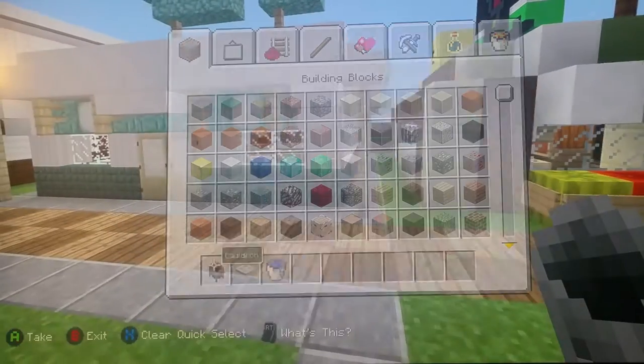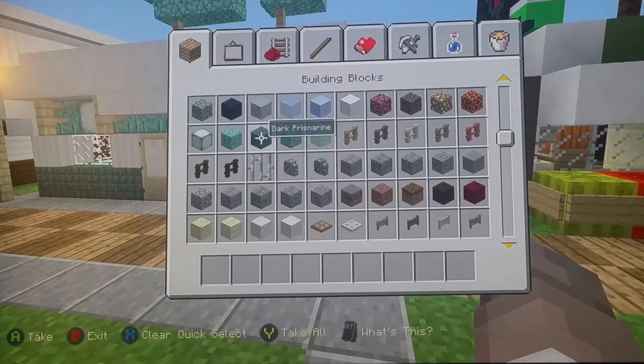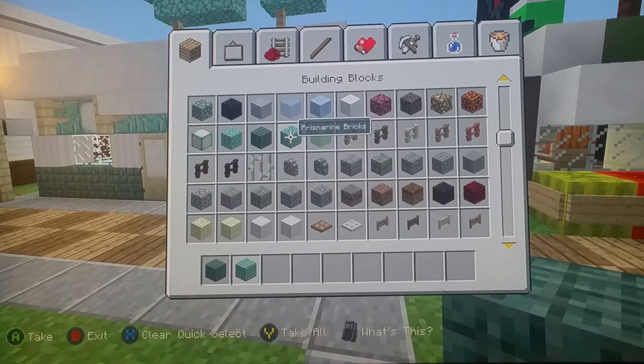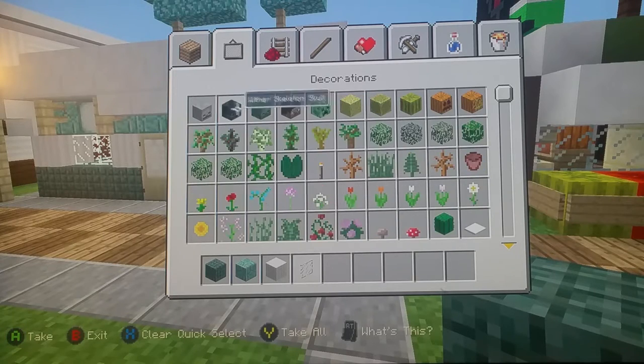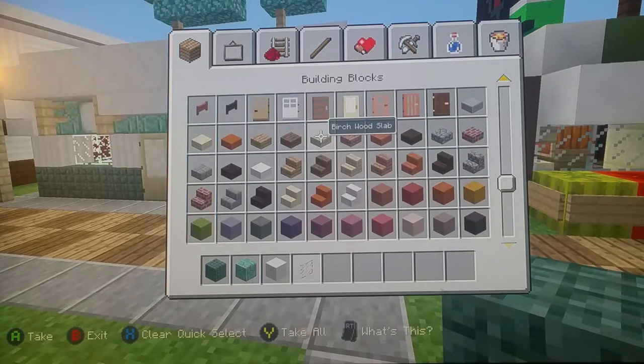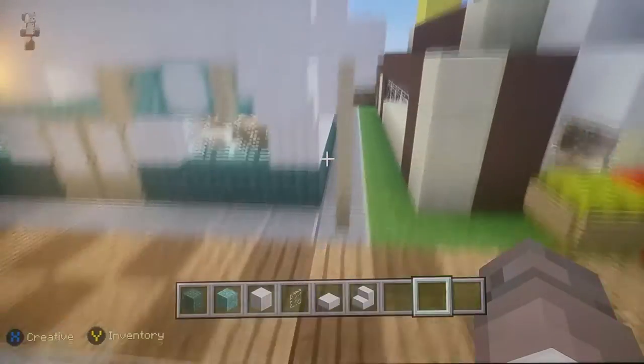Now get dark prismarine, prismarine block, pillar quartz block, glass pane, quartz slabs, and quartz stairs. We're starting to build this up now.